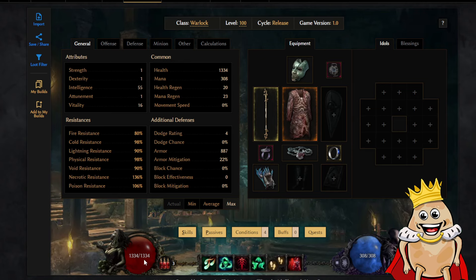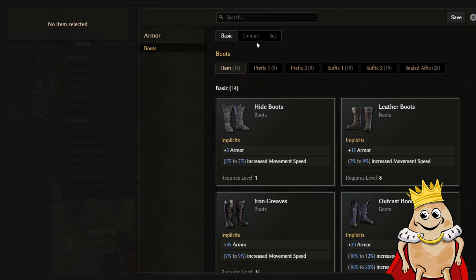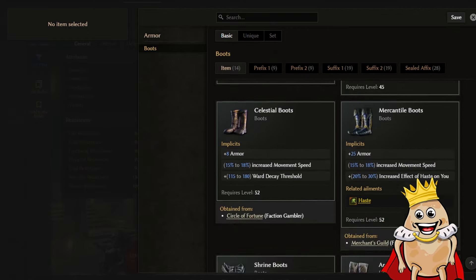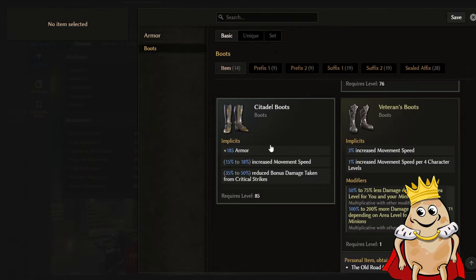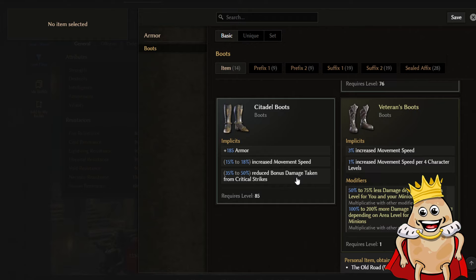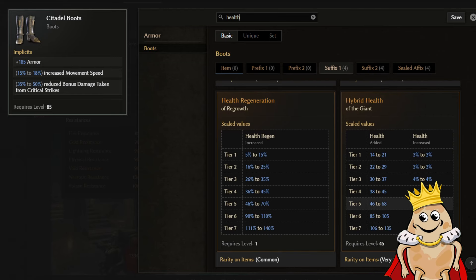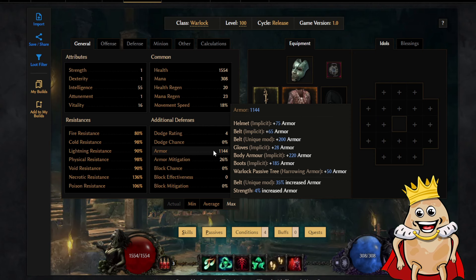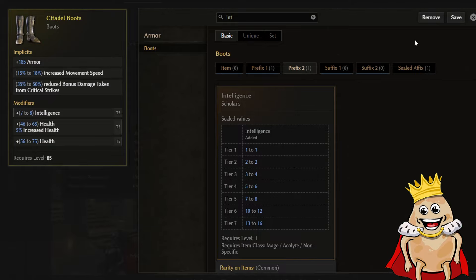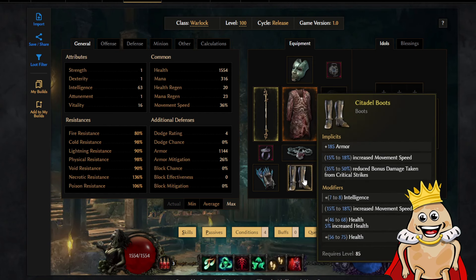Now let's look at what problems we have. We have pretty low health right now - we can fix it with idols later. For boots, if you don't know what you need and haven't found a good unique, just scroll to the bottom and pick whatever you think is cool. Since I've covered all resistances already, I can go with Citadel Boots - high level boots giving movement speed, armor, and reduced bonus damage taken from critical strikes. Boots can also roll hybrid health, which is really powerful - giving both percentage health and flat health. Checking my armor it's already 1000, which is more than enough. For prefixes on boots I'll go with intelligence. It's not possible to get every ideal affix in-game, so don't worry if you're not finding exactly these items - you need at least the main prefixes and suffixes.